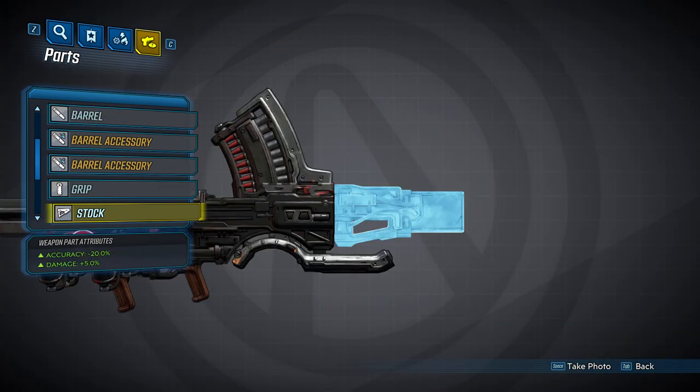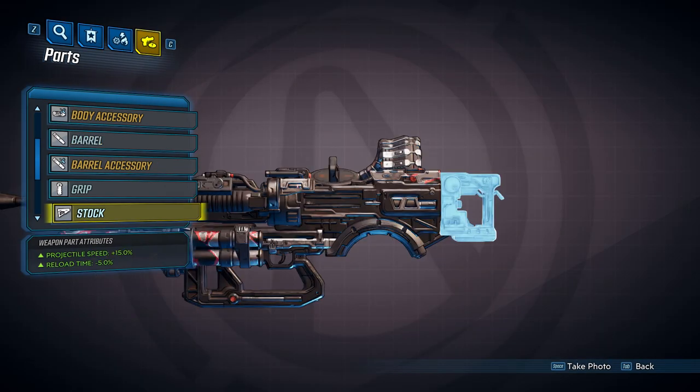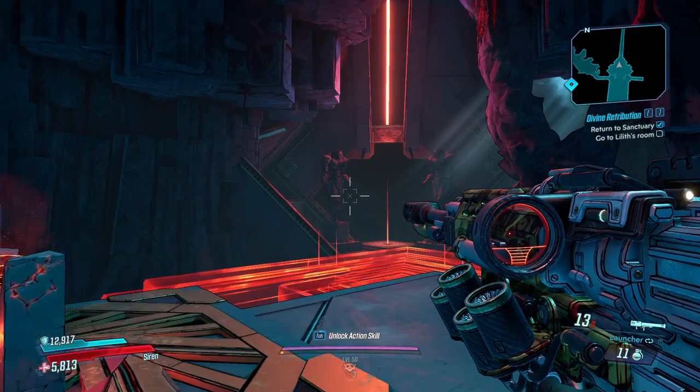The shoulders are done and we'll move on to the four stocks. The first one will provide a 20% accuracy bonus and increase your damage by 5%. The second stock will increase your magazine size by 2% and increase your fire rate by 5%. The third will increase your projectile speed by 15% and decrease your reload time by 5%. And the fourth stock will increase your splash damage radius by 20% and decrease your recoil height by 30%.